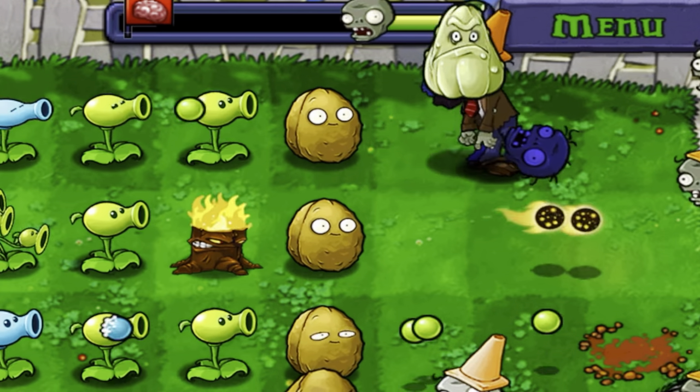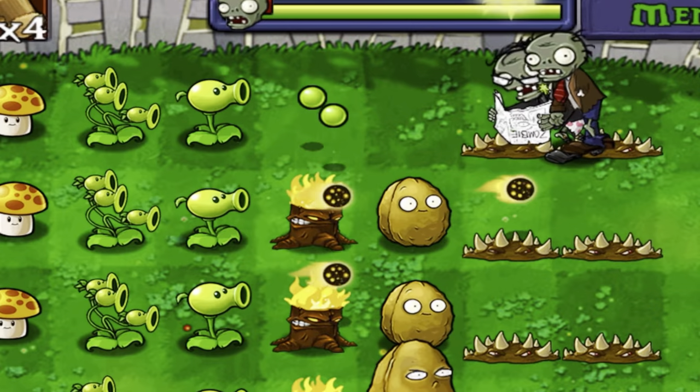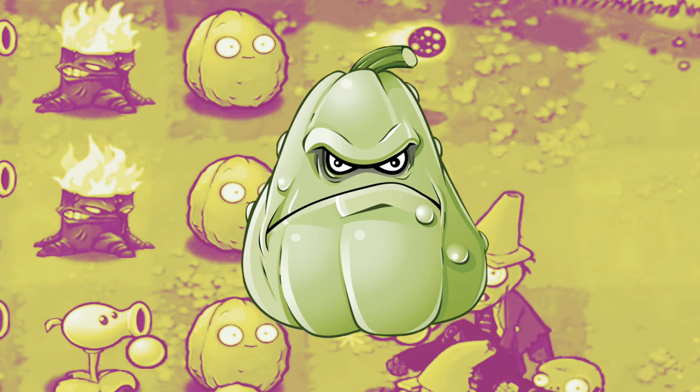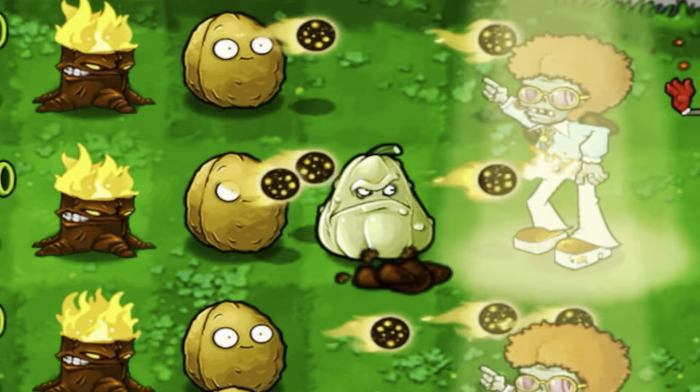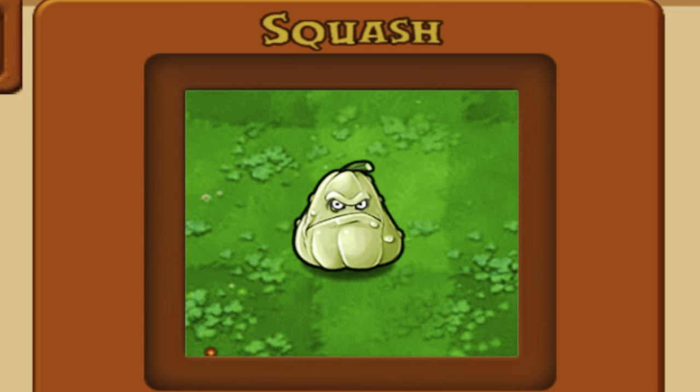No question here — it is rare that I will leave the Squash out of my lineup. For just 50 sun I can immediately kill one or a few zombies in front or behind it. It is hard to beat him in terms of single-use plants. Why would I bring in a dopey Potato Mine when you got Squash right there? As one of my favorite and most used plants, I have no hesitation putting him in S-tier.